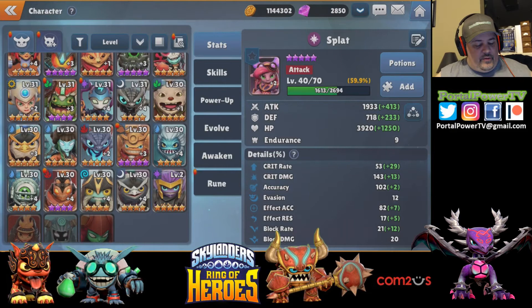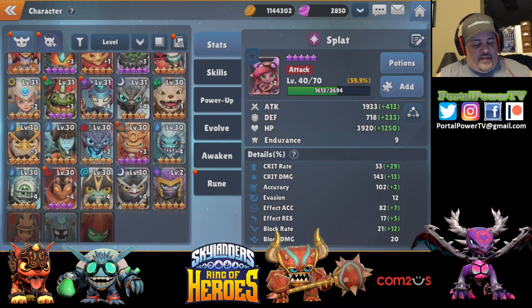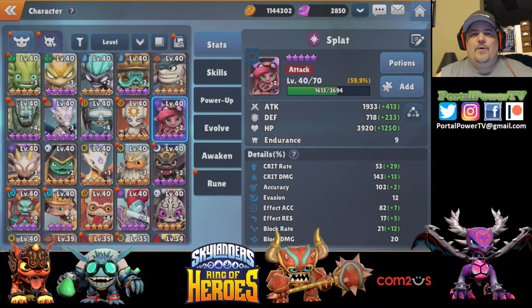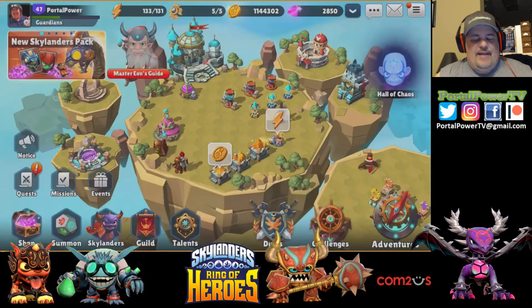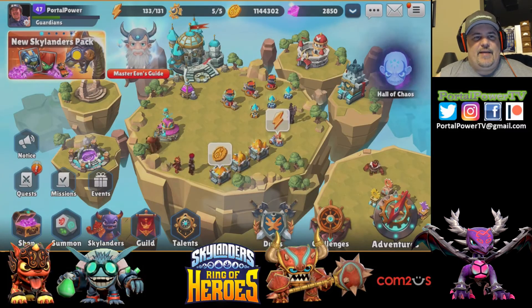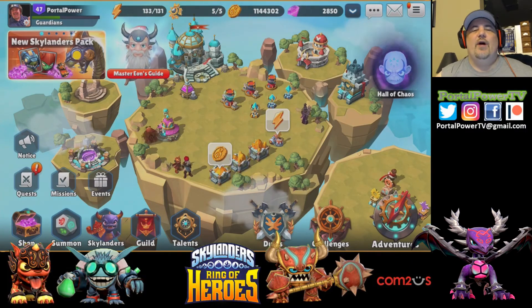Most of them look like I've got them four or five starred already. I don't know what I'll do once I get them all five-star, six-star, awakened, plus-fived. I guess they'll keep releasing new Skylanders — they've been releasing them at a rate of about once every month or every other month. Recently we got Drobot and Head Rush; I got Drobot already but don't have Head Rush yet, so that's one I'm trying to get.